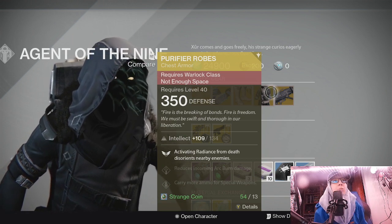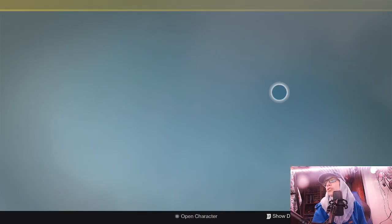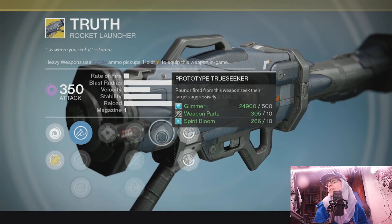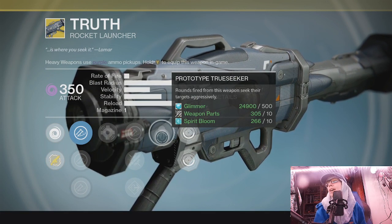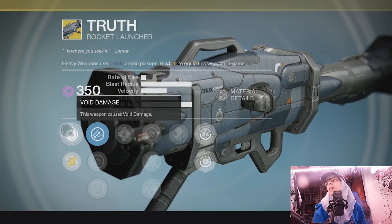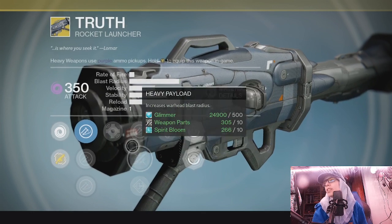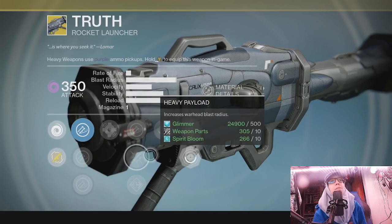Next we have Truth — a rocket launcher known for its tracking. The perk is Prototype Truthseeker: rounds fired from this weapon seek their targets aggressively. I've never really been a big fan of Truth. I prefer Gjallarhorn because it has cluster bombs, and Truth does not. Why would I use something without cluster bombs?